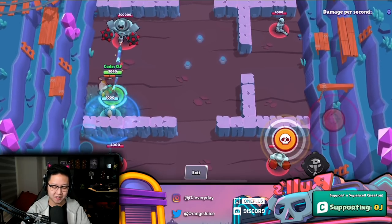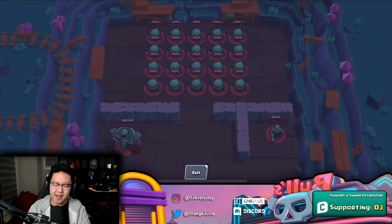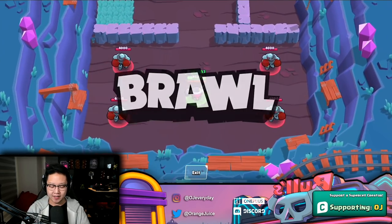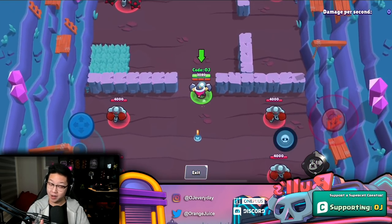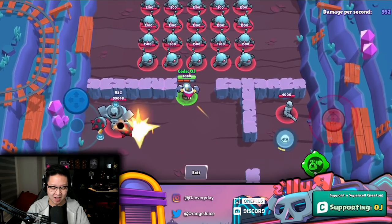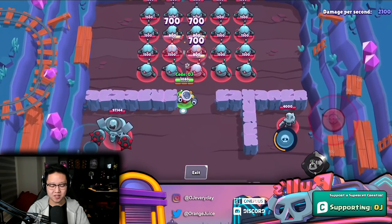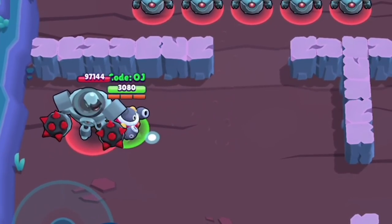Speaking of Tick — his gadget is like Shelly's but better. He dashes roughly three tiles just like Shelly, but he pops out one bomb. Each of his normal bombs deals 900 damage; these ones only deal 700, but they seem to have the same radius as his regular bombs.